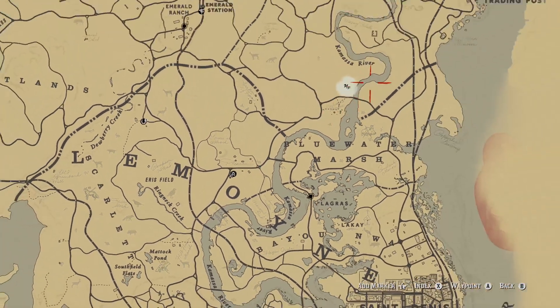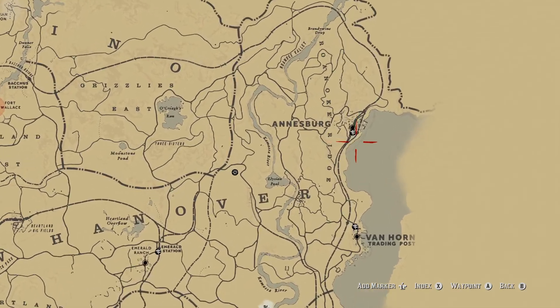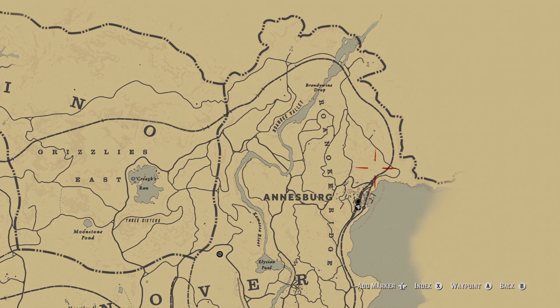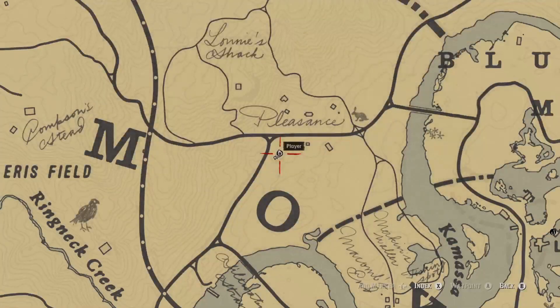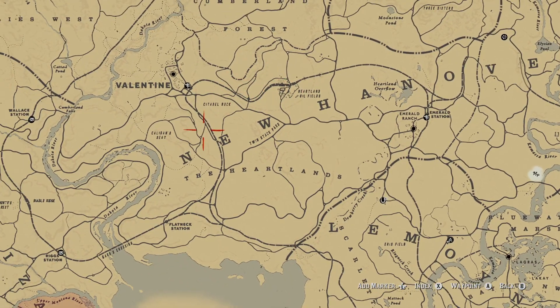For golden currant, you'll be up in the Annesburg area and you're basically going to follow this path here, especially up in here. That's going to be all your golden currant. Yarrow is out in open fields — there's a bunch of it outside of Ballantyne.